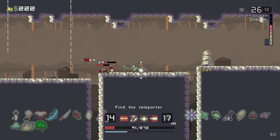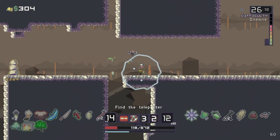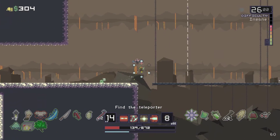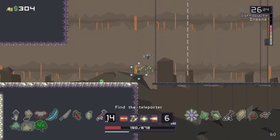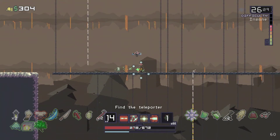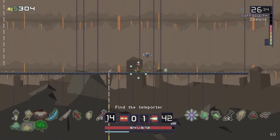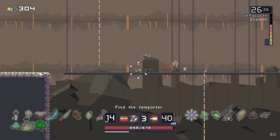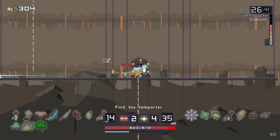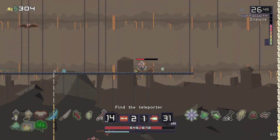19 seconds, we need the heal. Come on, 14. Why is it taking so long? Maybe that's the buff — oh, a little bit of HP, okay, that's cool. He just committed suicide — wait, no, he's back. Alright, now we have that HP.